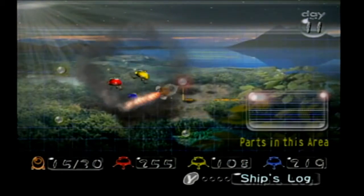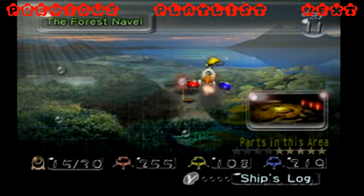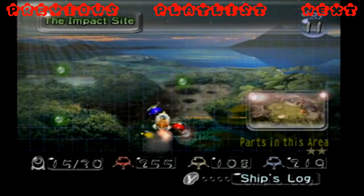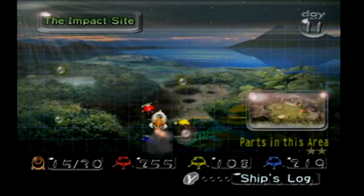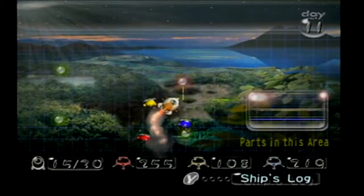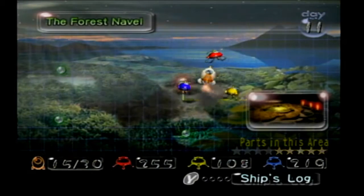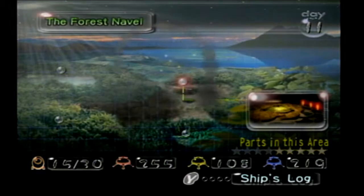Greetings everybody from Akane Games Online. Welcome back to more Pikmin. Last time, we got 100% in the Impact Site by getting a whole one piece — yay for only two pieces in that area. We found it to be a really good place to build up your Pikmin numbers, as you can see by the numbers on screen. In this episode, we're heading back to the Forest Navel. We've got four parts left; let's see if we can knock a few out.